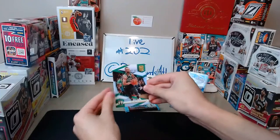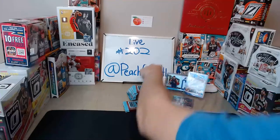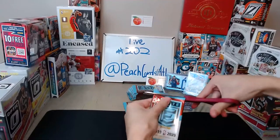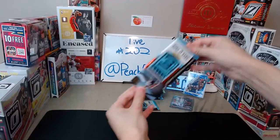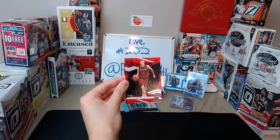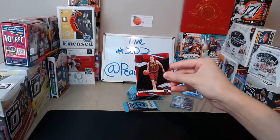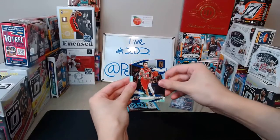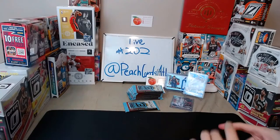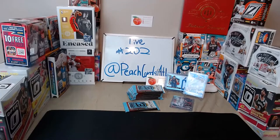Pascal Siakam for the Raptors and Chris Milton for the Bucks. Also Ricky Rubio for the Suns, Miles Bridges for the Hornets, and another Luka Spellbound for the Mavericks — incredible, three Luka parallels all for Dustin. Davis Bertans for the Wizards and Kemba Walker for the Celtics. Then Kevin Durant for the Nets, Kevin Love for the Cavs, a red aspirations Dylan Windler 28 of 91 for the Cavaliers — that's Dustin — and Lonzo Ball and Vince Carter for the Hawks.